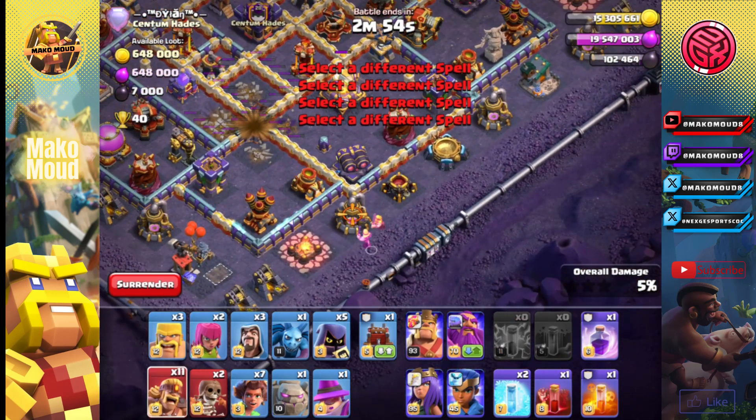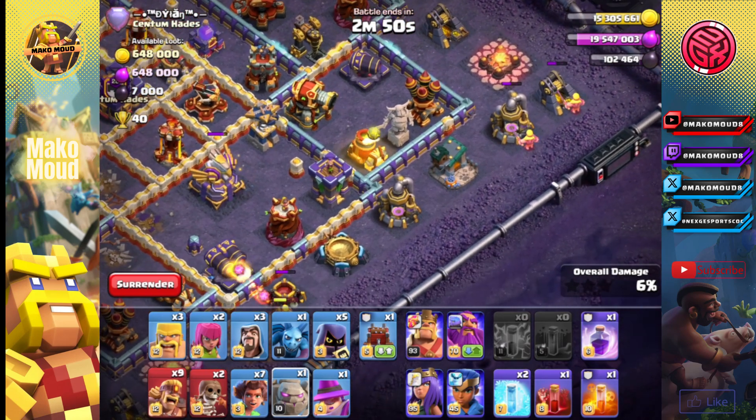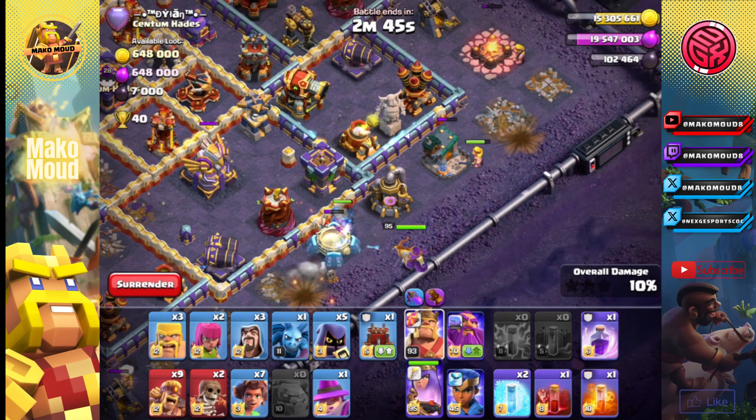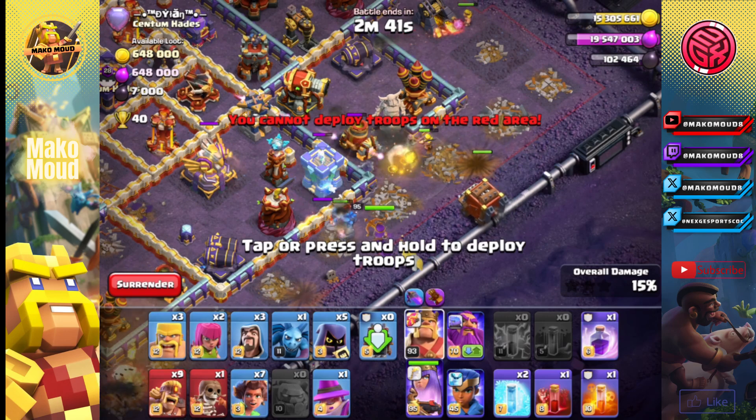Get like two barbarians right here, couple right there. Get this and the queen with a wall break just to begin. Log launcher. King.